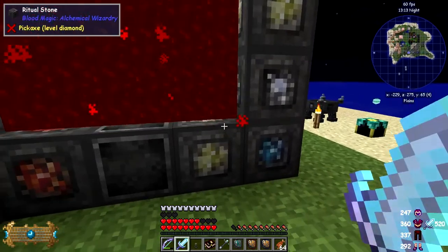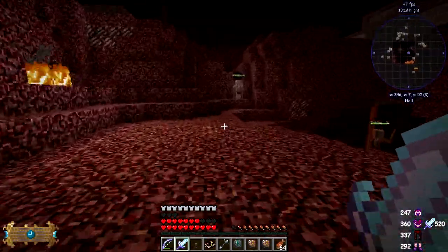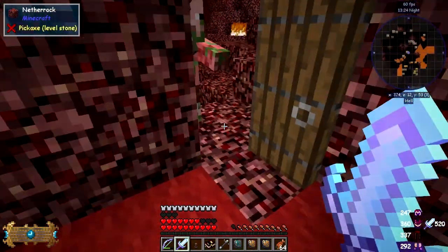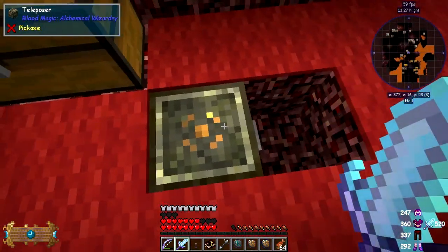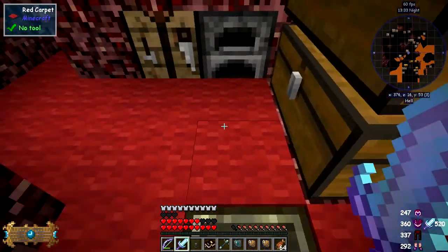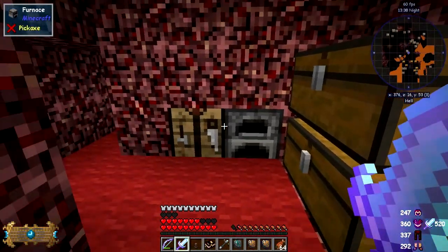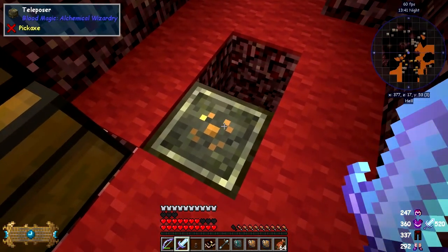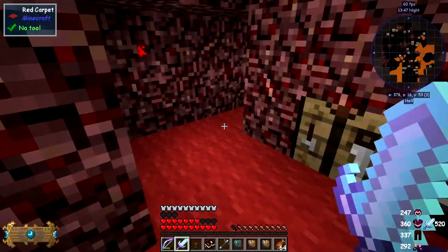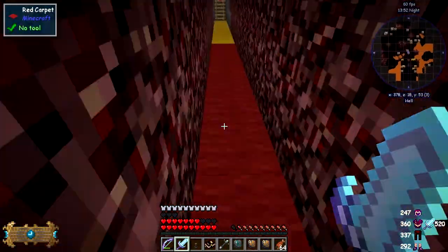I'm going to show you a build — this build is not my build, it's from Tango Tech. I need a lot of wither skulls and skeleton skulls because we're going to fight the Wither. I've got a teleposer here, but this teleposer doesn't work all the time. I discovered I need to put a spot loader in here to load this chunk — if the chunk isn't loaded the teleposer won't work. So I can go from here to base, but I can't come from base to here using it.